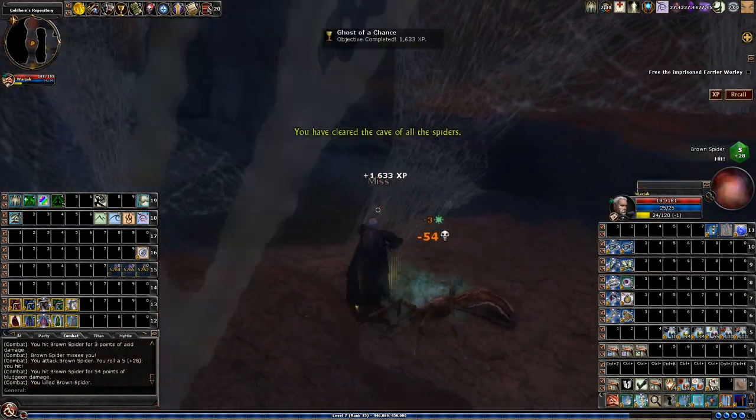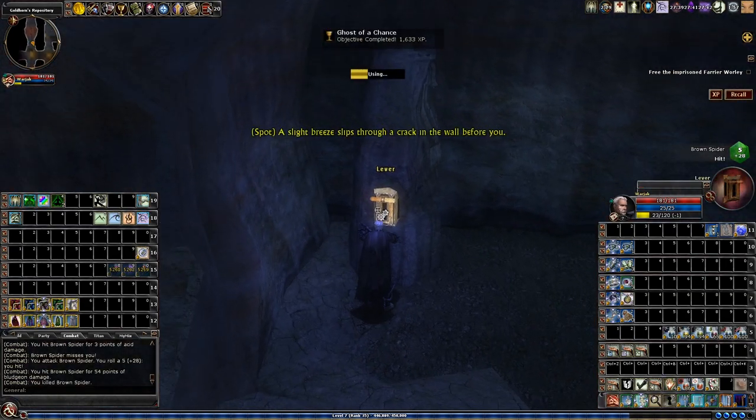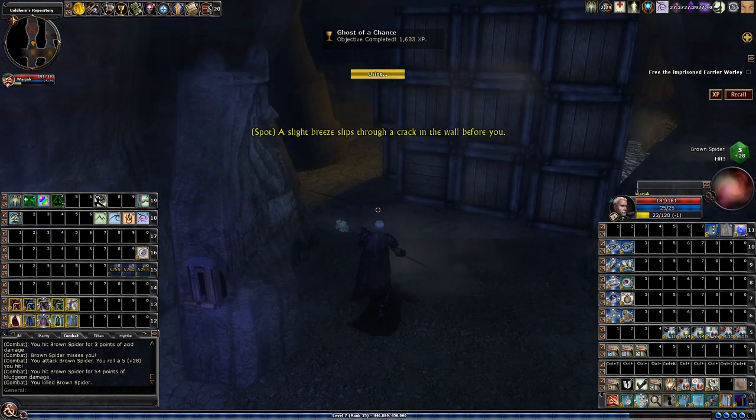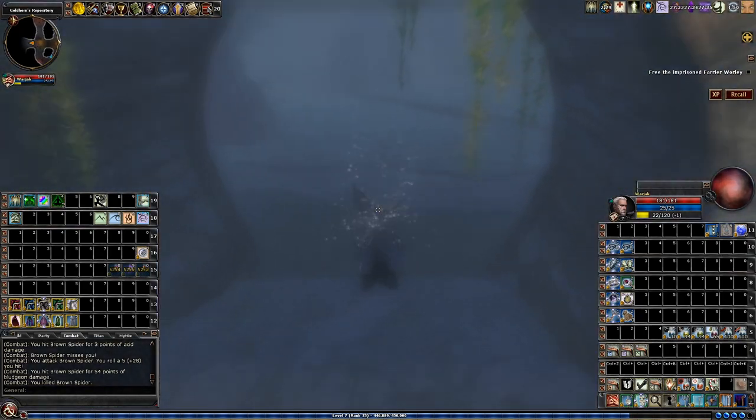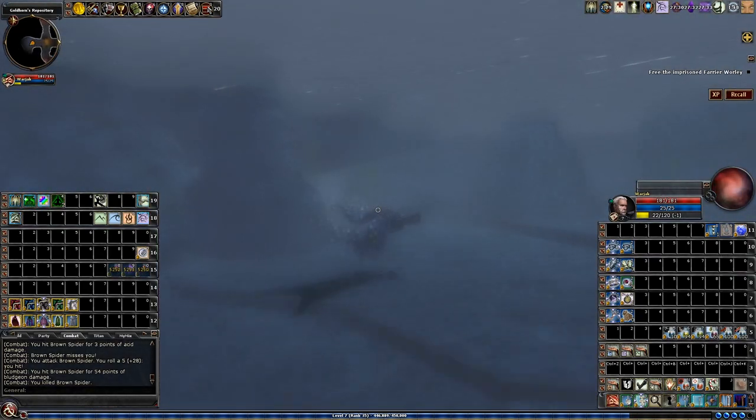You have cleared the cave of all the spiders. A slight breeze slips through the crack in the wall before you. There's a switch here on the wall. Now I'm going to go and get this third objective once this gate is opened.